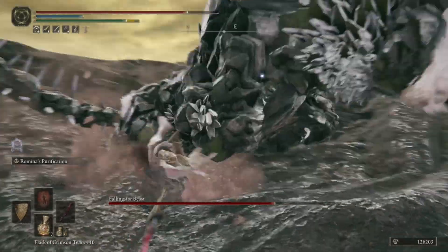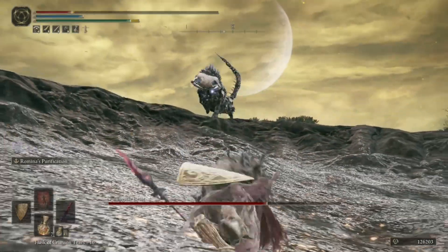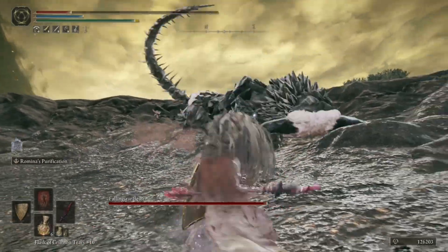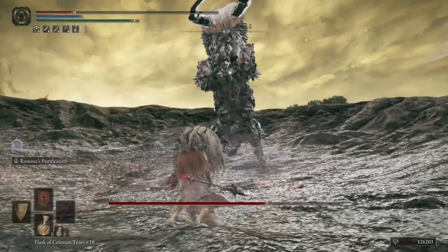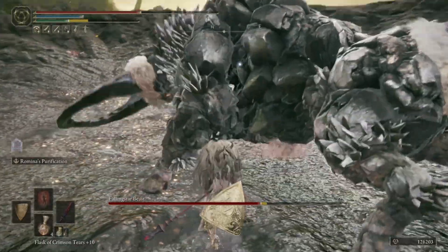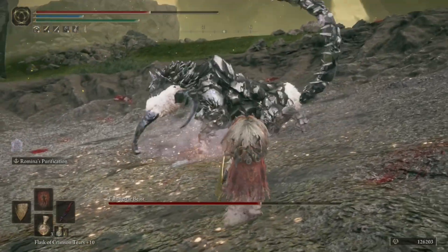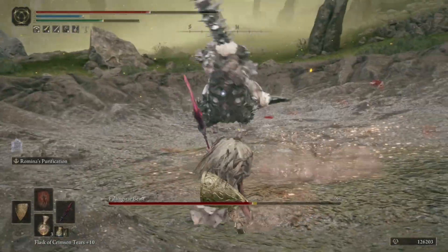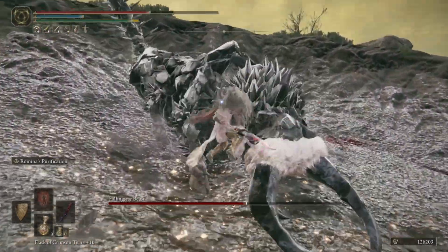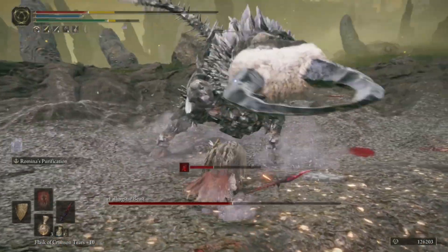Also, I don't like how the Falling Star Beasts like to run away, and then I have to chase them. It's very annoying. I think I've used like half my healing, and I can't help but notice that this Falling Star Beast is not at half health. I'm trying. See, that one should have hit me — I definitely dodged early again. I thought that worked. I finally did a good dodge. I'm assuming these things cannot be Scarlet Rotted, because I feel like it would be by now. You just gotta wait patiently. I actually dodged that — that might be the first time in my life. And then I follow it up by getting killed.